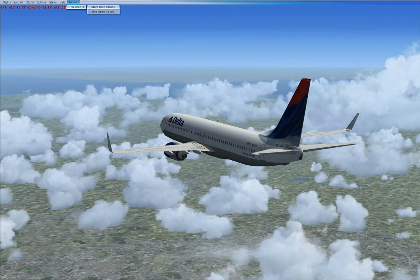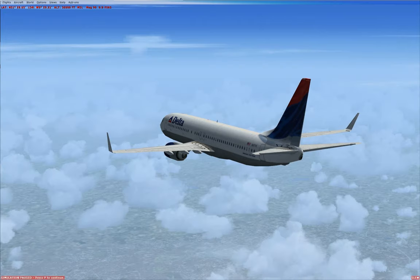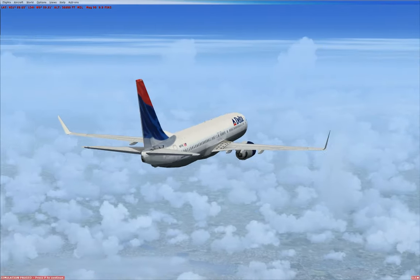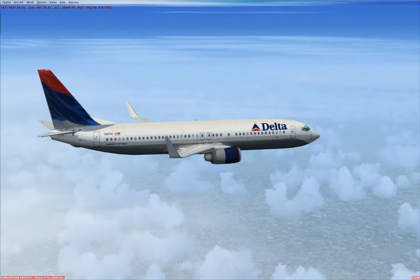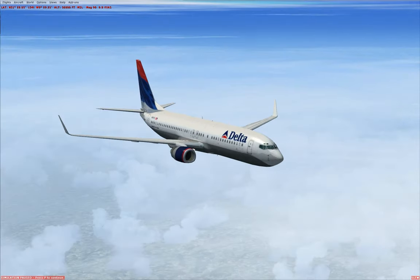So let's try Open Clouds and see if we can do better. If you watch the horizon, you'll see it's now disappeared. This visibility setting is more typical of what you would see in real life. Holes in the weather have been filled in and you've got high level cloud in there as well.